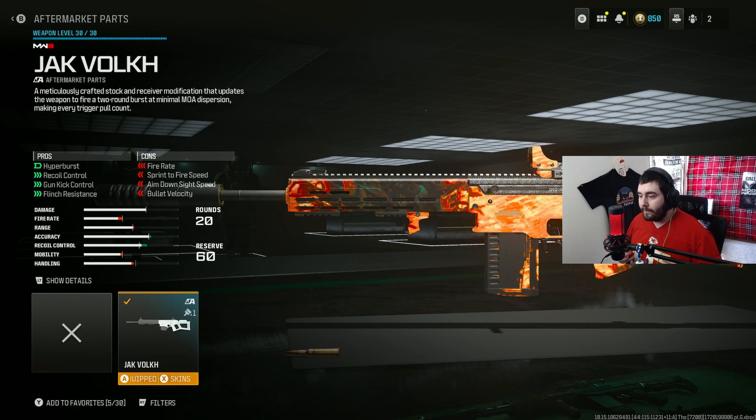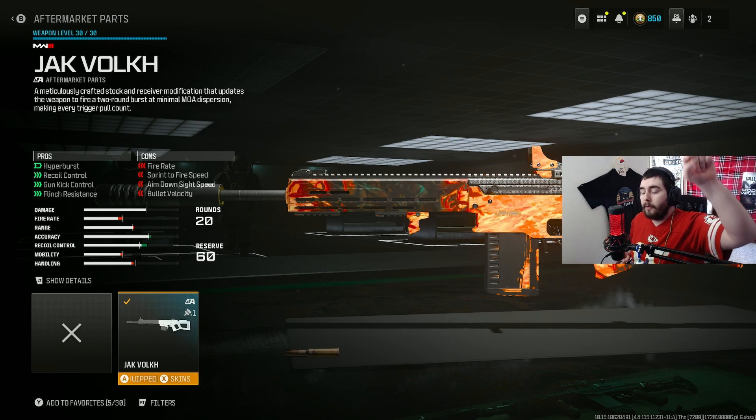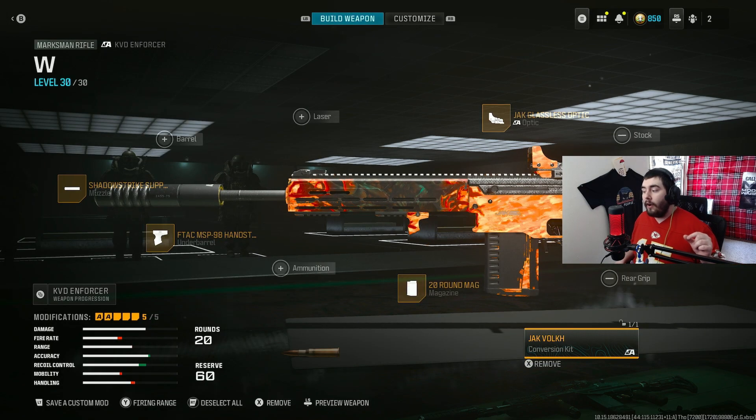Let me read it for you: a meticulously crafted stock and receiver modification that updates the weapon to fire a two-round burst at minimal MOA dispersion, making every trigger pull count. It's called Hyper Burst. It helps recoil control, gun kick, and flinch resistance, but fire rate goes down tremendously, along with sprint-to-fire, aim-down-sight, and bullet velocity. This applies to both the KVD Enforcer and the KV Inhibitor.